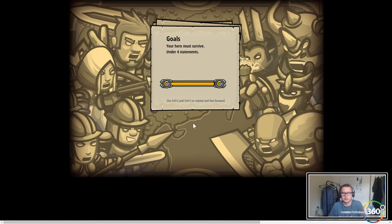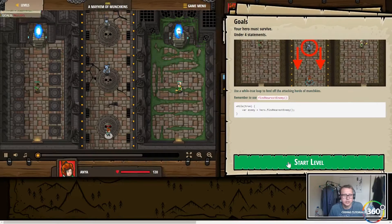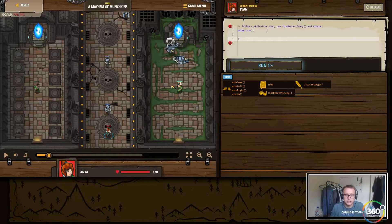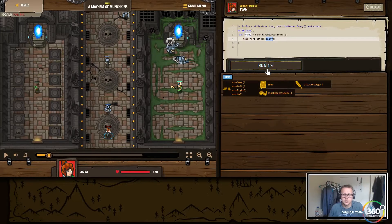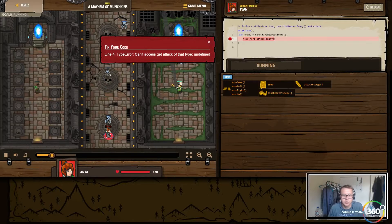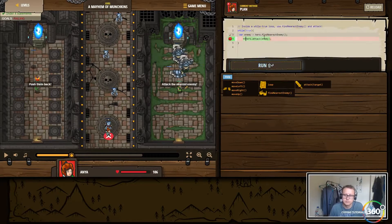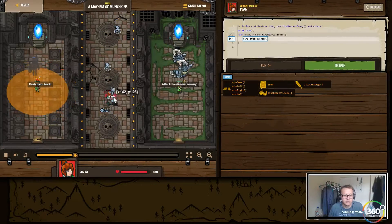Your hero must survive under four statements. We're just gonna be attacking for a while — we're gonna do a while(true) loop. Within here we'll say var enemy equal to hero.findNearestEnemy(), and then hero.attack(enemy). So all we want to do is find the enemy and just attack. Bam — as long as there's an enemy, continue to attack the enemy.